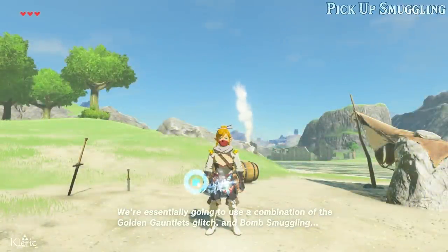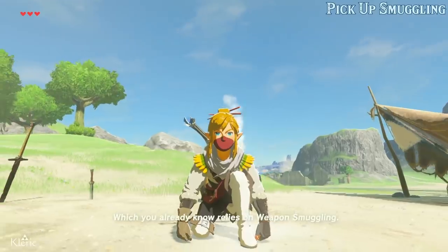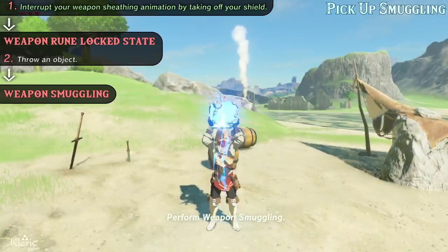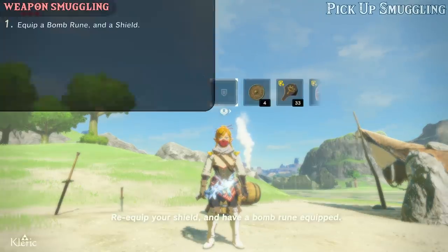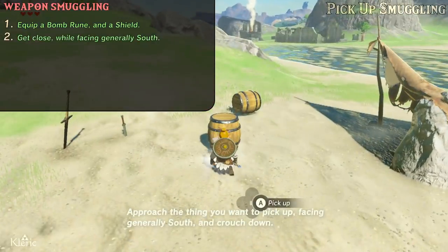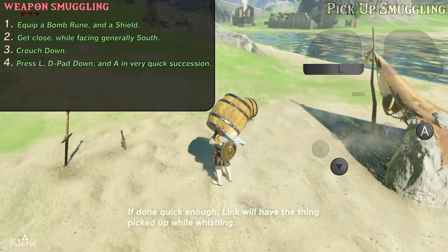We're essentially going to use a combination of the Golden Gauntlets glitch and bomb smuggling, which you already know relies on weapon smuggling. Perform weapon smuggling, re-equip your shield and have a bomb rune equipped. Approach the thing you want to pick up facing generally south and crouch down. Then perform this very quick sequence: L, D-pad down, A — or: bomb rune, whistle, pick up. If done quick enough, Link will have the thing picked up while whistling.